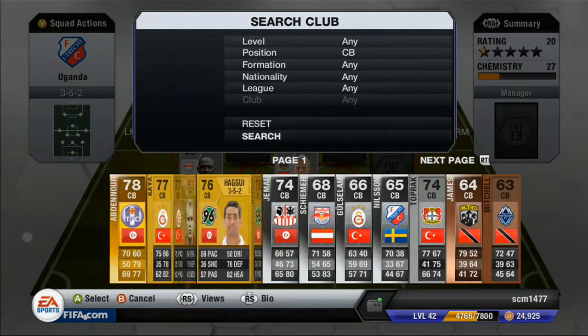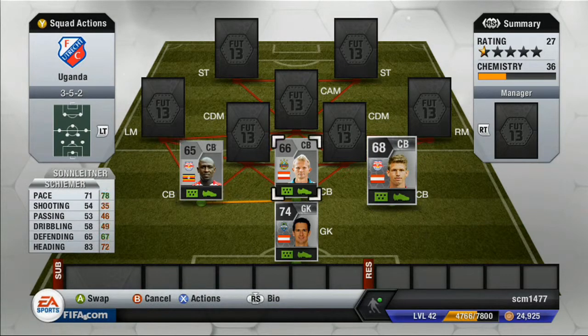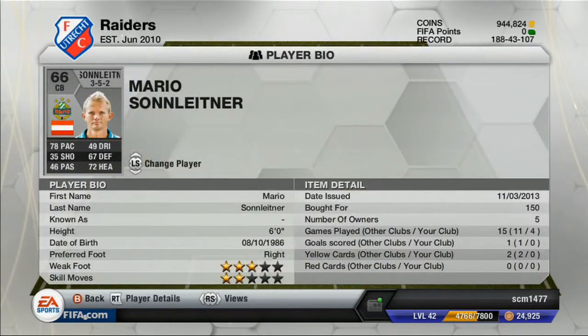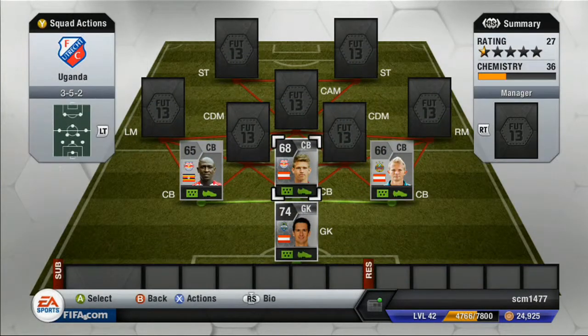Right center back, we have Scheimer. 71 pace, 83 heading — which is huge for a center back — and 4-star weak foot, which is pretty surprising. Yeah, definitely recommend him. Very fast, very good in the air. He can keep up with most players. Even against gold teams he did well. Definitely recommend him for an Austrian Bundesliga team or even just an Austrian team.